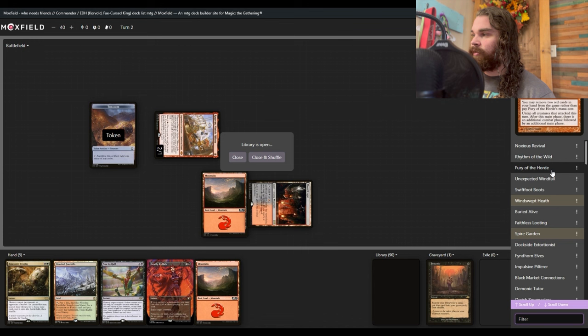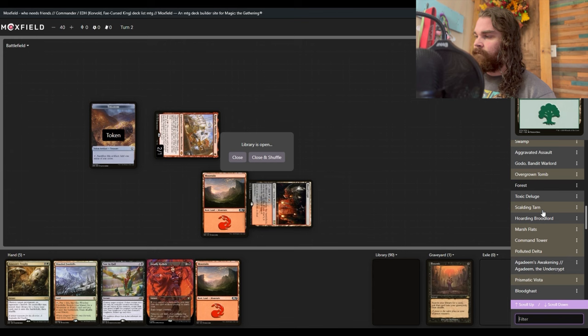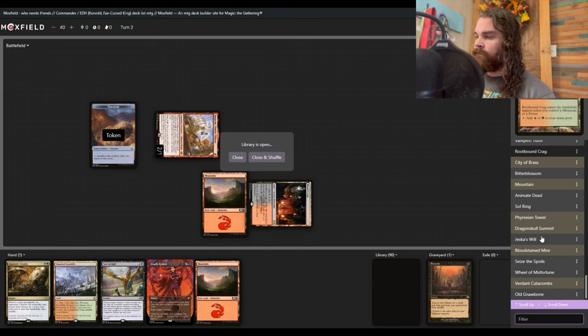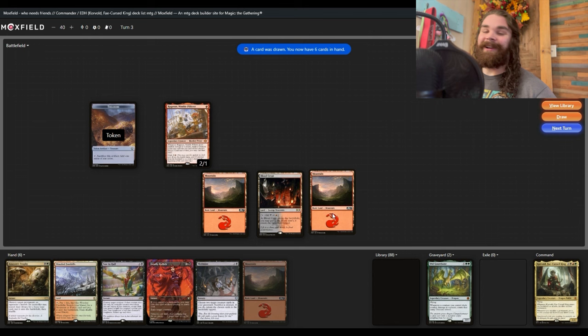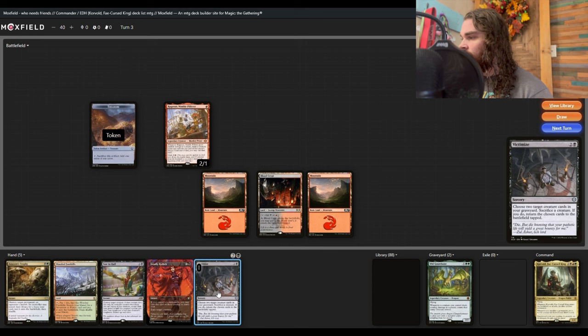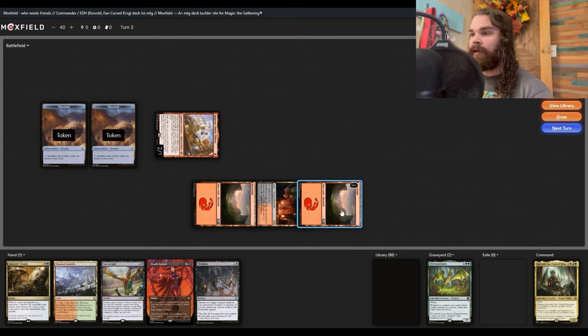We're going to cast Entomb. With this deck, what you want to grab is Old Gnawbone — we'll put that in the graveyard. Then on turn three, boom — there's Victimize. We have a few options here: we're going to swing in with Ragavan to get another treasure token, then sacrifice Ragavan to Victimize and reanimate Old Gnawbone.